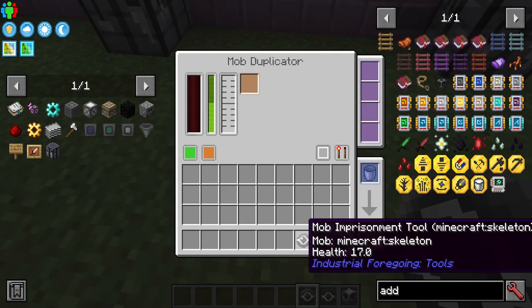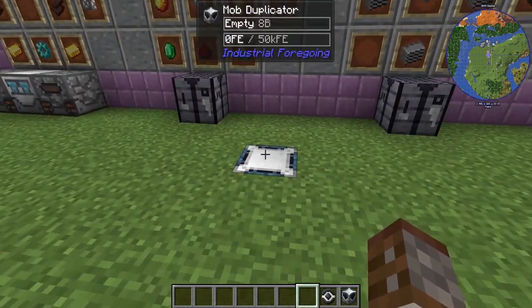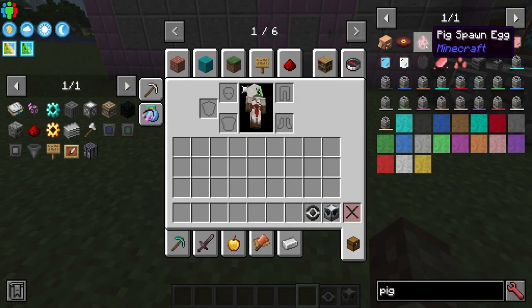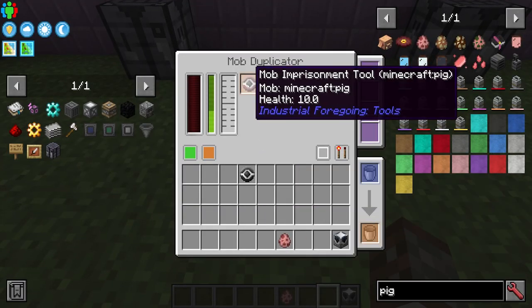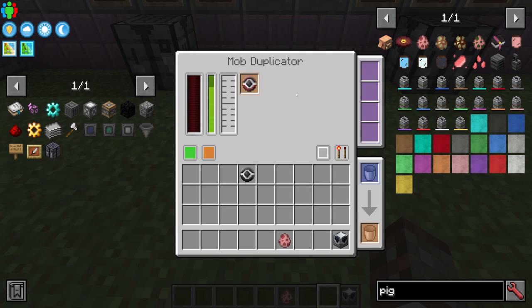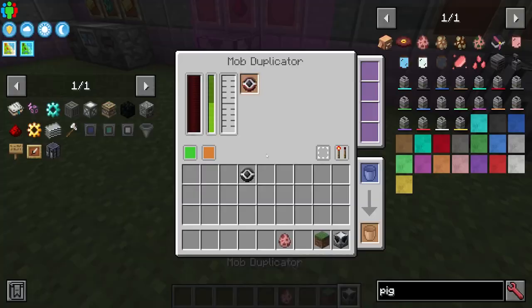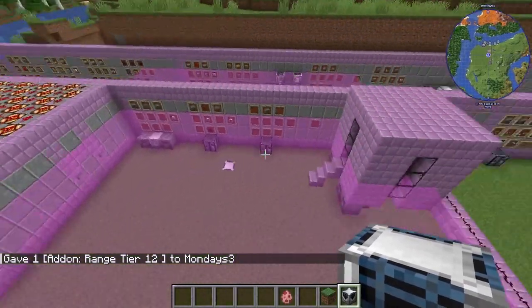You put your Mob Imprisonment Tool inside the duplicator, and now it's able to spawn skeletons. Obviously you could also use a passive mob like a pig if you wanted to — either for food or to generate more liquid meat and pink slime, since you get more out of passive mobs. The duplicator has all the usual upgrades, and there is a small block gap so you can hide this in the floor. With the add-ons you can make the spawn area very large if you want.